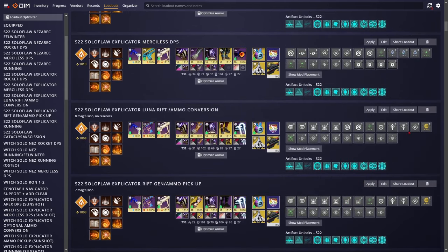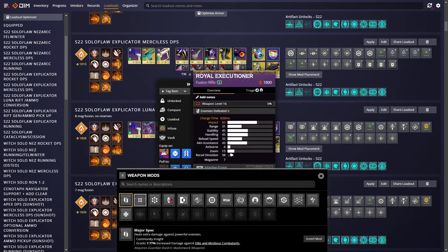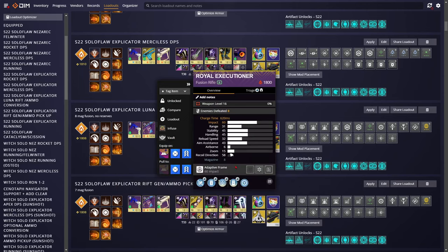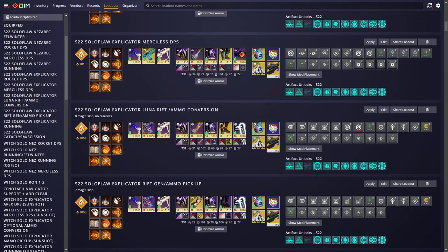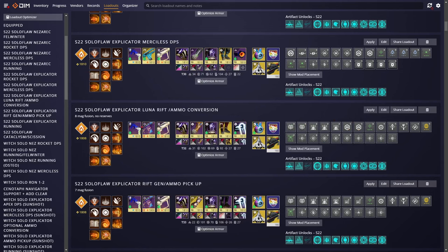The next loadout is basically the same, but you're going to switch the mod to Backup Mag so it becomes an 8-mag fusion, and it's going to convert better to Merciless. You also want to make sure there are no reserve mods here — that's just going to help with ammo conversion. You can have Luna Faction boost on here so if you want to drop your rift as a Lunar Rift, you can absolutely do that. The other mods don't really matter since you're only really dropping your rift on this loadout.